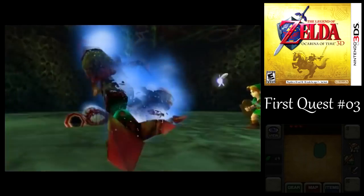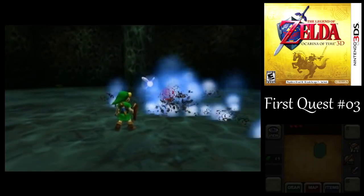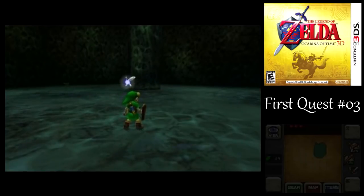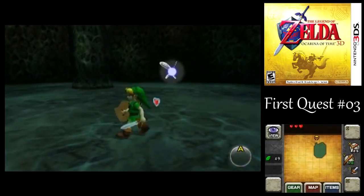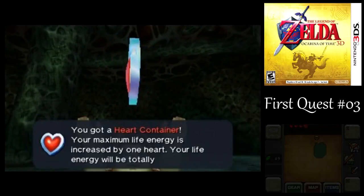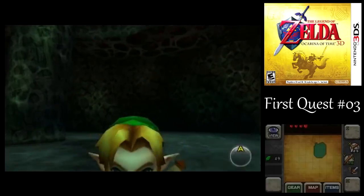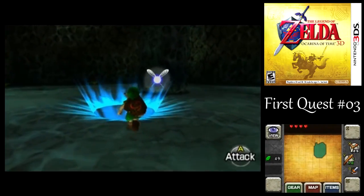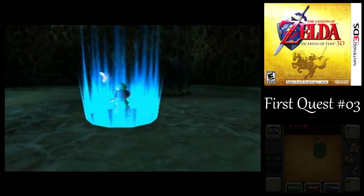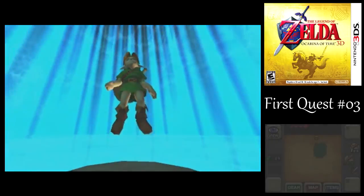Now, if you just let her sit up there on the ceiling, she will eventually start spitting out those eggs at you that we saw earlier. But for defeating her, we get a heart container! She'll spit out those eggs like we saw in that one room last time, but if you just knock her down, you can keep on wailing on her and defeat her pretty quickly.